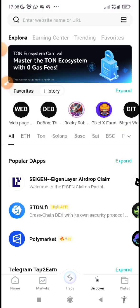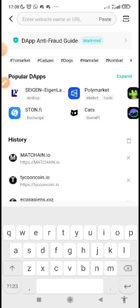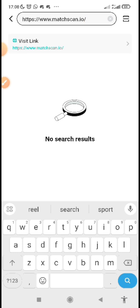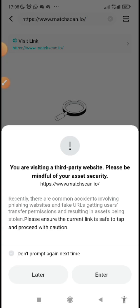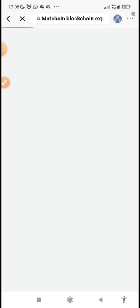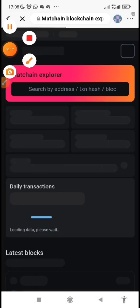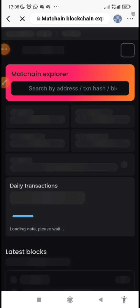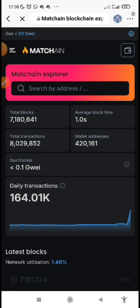Come to Discover and paste this website: www.matchscan.io — I will drop the link in the description below, showing how to add the Matching network to your wallet. Click the link and press Enter, then wait for it to load.